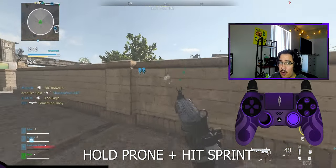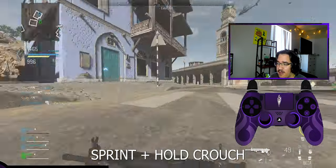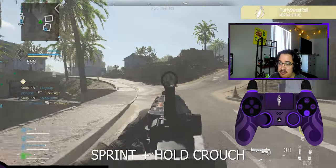For snaking, all you have to do is go prone and then hit sprint so you can cancel the animation. Now this is mostly for fun in games, but this is dolphin diving out of a corner and then just start spamming jump.